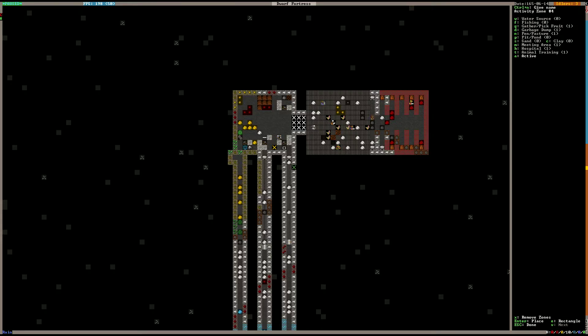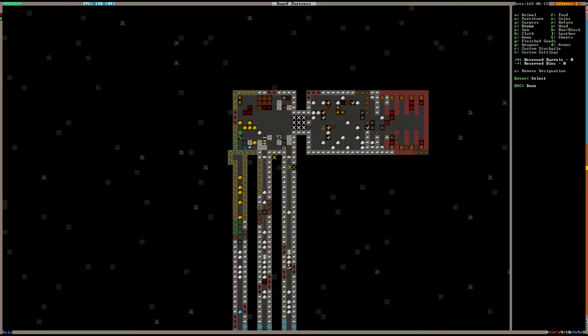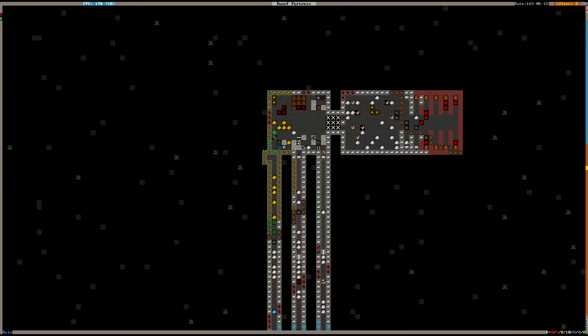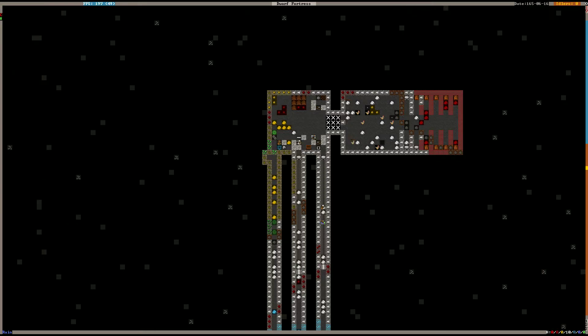We'll designate a refuse pile the same way we did a pen — with an activity zone. It doesn't need to be very big, so we'll put it here. Press D for dump, and then anything designated to be hauled to the dump — we can create a stone pile where the dump is. We'll set zero wheelbarrows for that stockpile and it'll just stay there until needed.